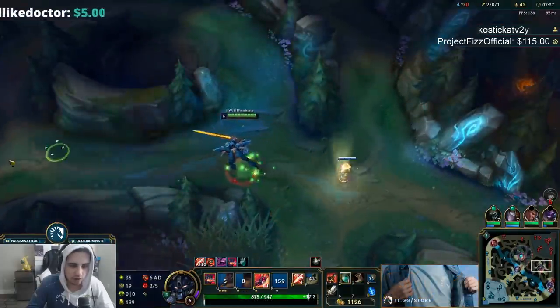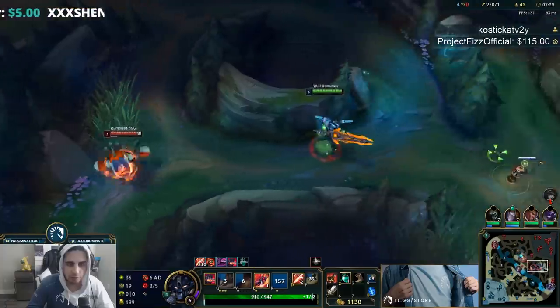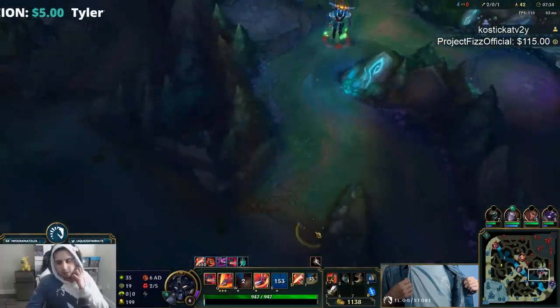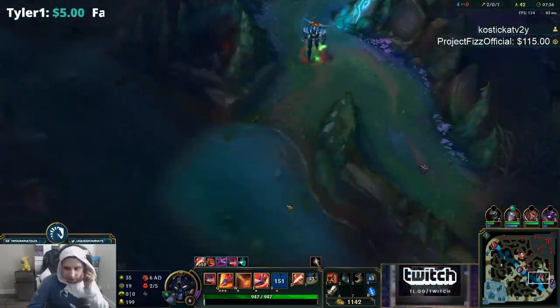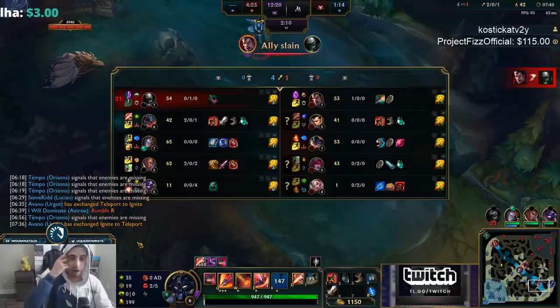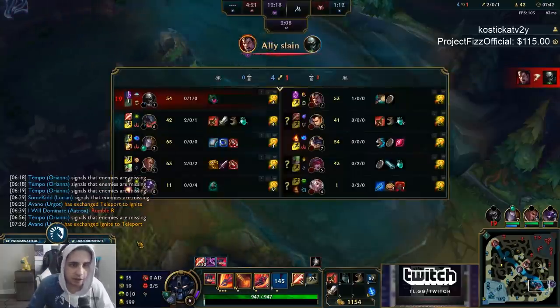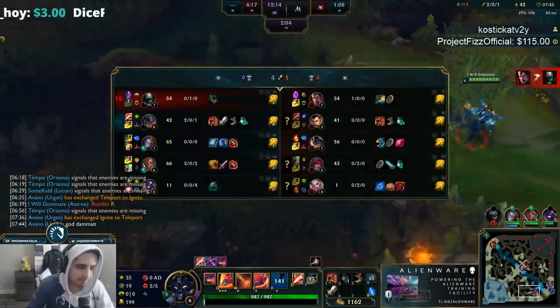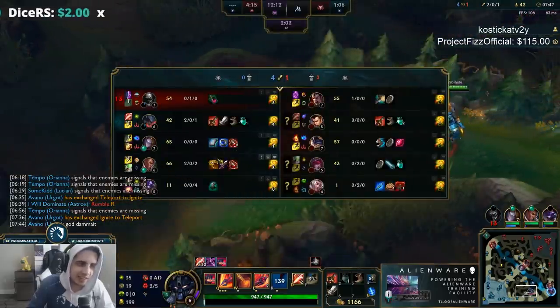Nice — I no longer have ult and I don't have Aftershock so it's pretty scary for me to do anything here. I'm going to just go back and farm my jungle, just used that to slide in behind the turret and pick up the kill. Pretty much we put most of our pressure around bot — when you have an Alistar it's really nice to use their pressure.